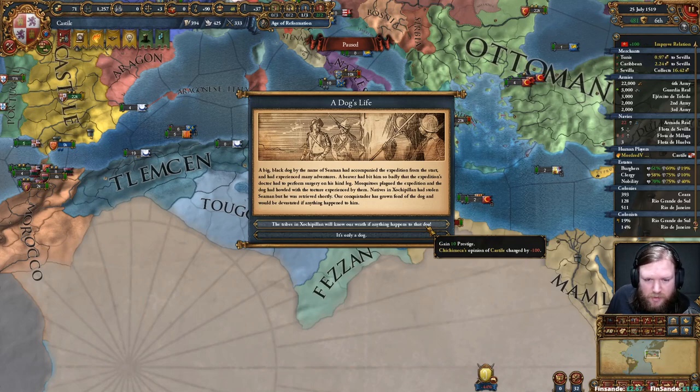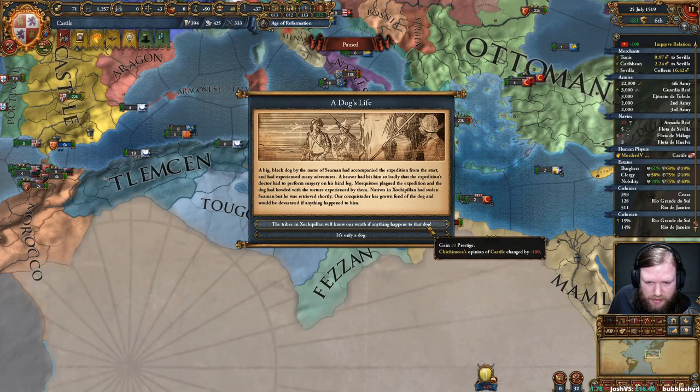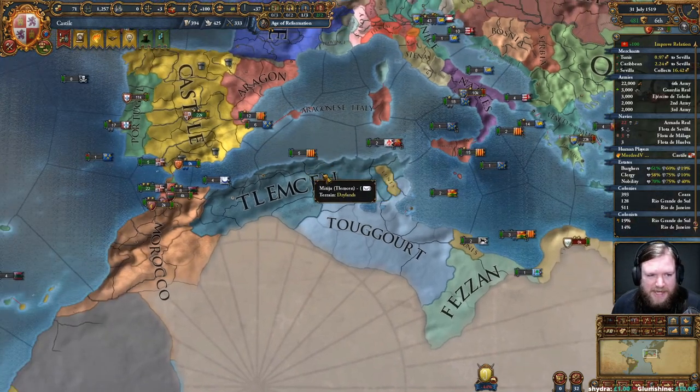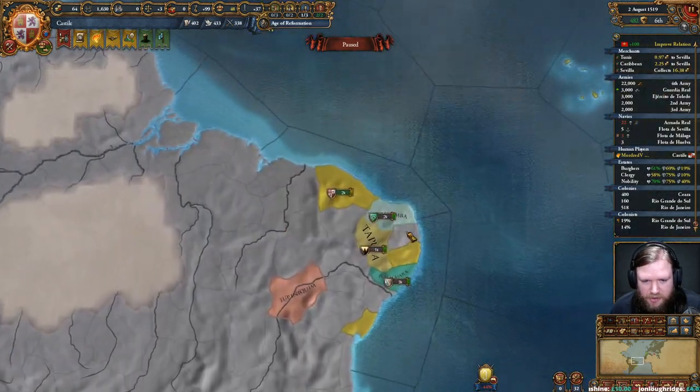Our conquistador has grown fond of the dog and would be devastated if anything happened to him. The tribe in Joqpilan will know our wrath if anything happens to that dog. We gain prestige - however, they dislike us. They will know our wrath, for it is a Castellan dog. It's not just any dog, it's our dog. And Sarah is producing cocoa.